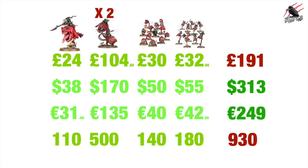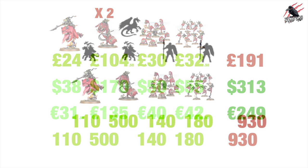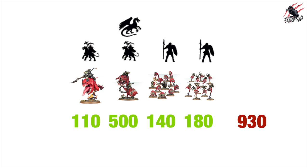Now let's check out the points - the total points value is 930 points. That's not bad at all, 930 points of squigs has got to be awesome fun. If we break these down into the different unit types, you're going to get the leader, and the Mangler Squigs are going to be behemoths, but you've got the option to have them as a Loon Boss riding them, so you could have one or two of them as a leader. Then you've also got your troop units in the Squig Herd, and the Boingrot Bounders or Squig Hoppers, whichever you choose to make.